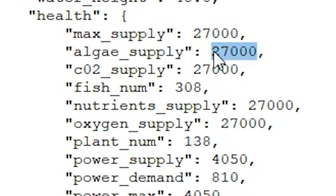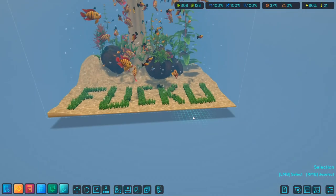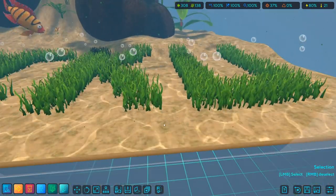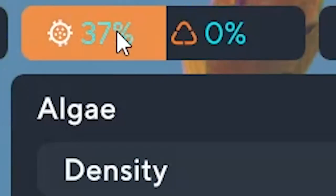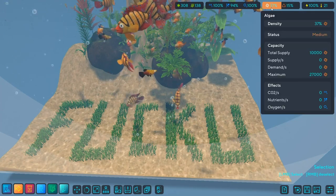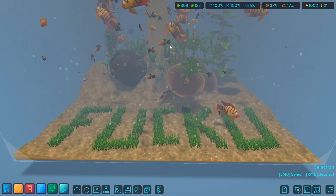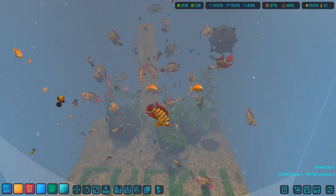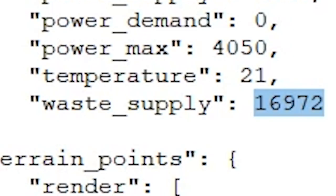What if we go with half — let's try 10,000. Ten thousand does nothing apparently... wait, you can see it there — those floating things, that's the algae! It says 37%. It is growing. The waste is going up rapidly. The algae is starting to look like sewage water. Lots of dead fish up here. 60% waste — let's go 27,000, the max.